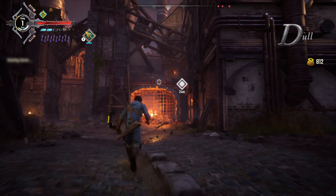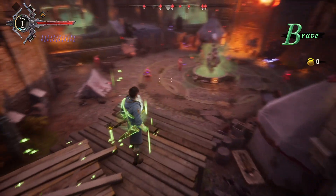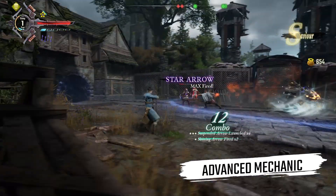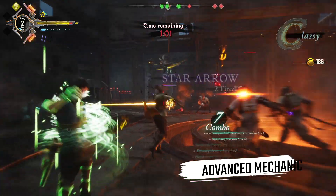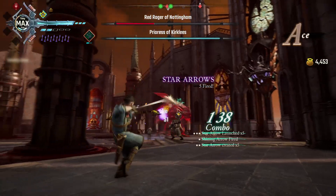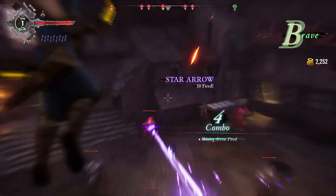The bow can be used to create new paths that you and your ally can use to get a greater advantage against your next opponents. Robin's advanced mechanic is a combination of what we call star arrows and shining arrows. By doing specific actions, Robin makes star arrows spawn on the field that will home on any target that is hit by a mighty shining arrow, which deals extensive damage.